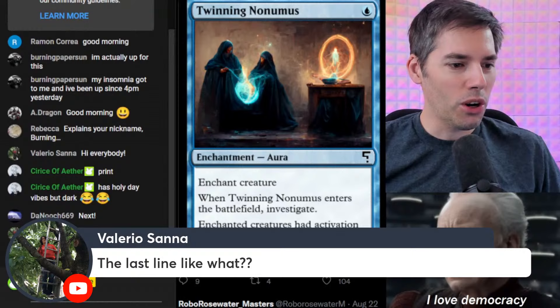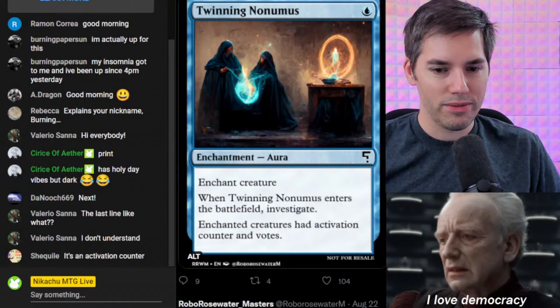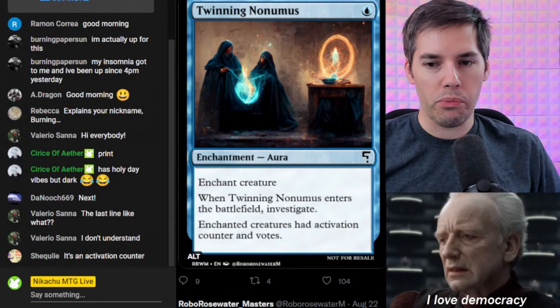Welcome to AI-generated cards — all the lines will make your head spin when you're reading. The AI is very creative; they're making new mechanics before we even know they exist. It's an activation counter. And it's allowed to vote! At the moment we do not know if this is playable. What do you guys think — can we print this or shred it?